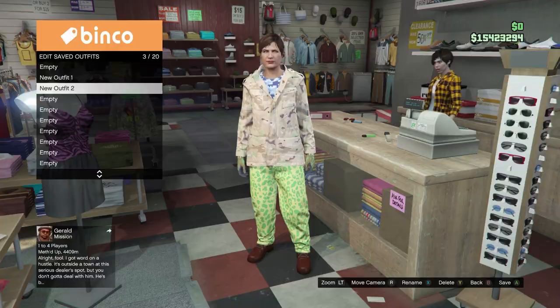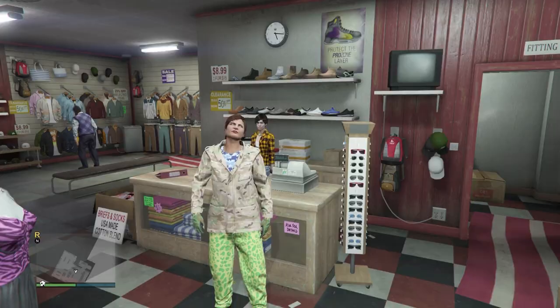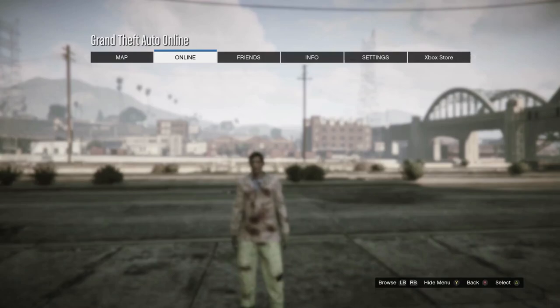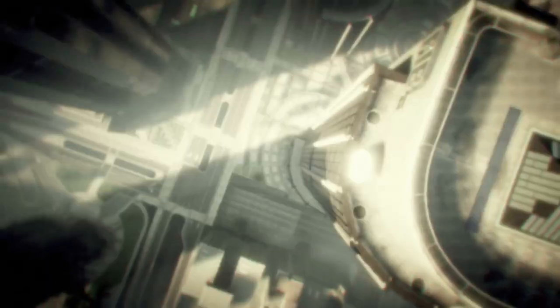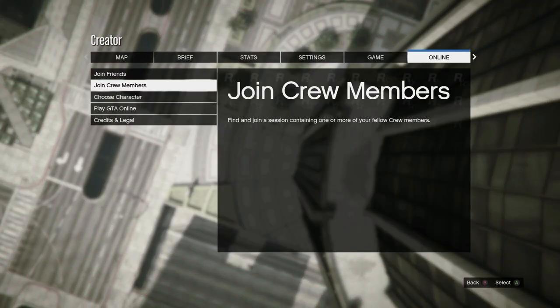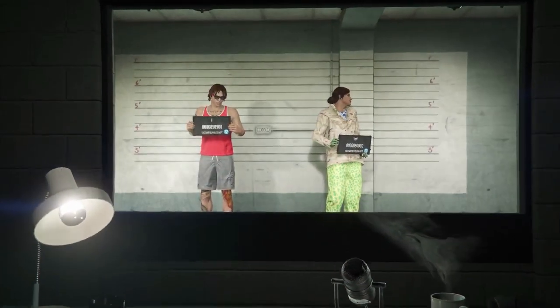From here, you can open up your interaction menu and take it the easy way out. Once you spawn back in, open up your pause menu, go to online and start up creator. From here, select create a race, then select tutorial and accept the alert. Now open up your pause menu, go to online and choose character. On this character screen, you just want to delete the female character we just made the outfits on — the character on the right — just delete it.